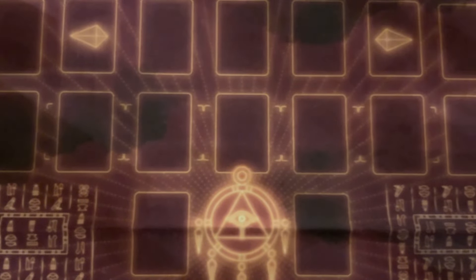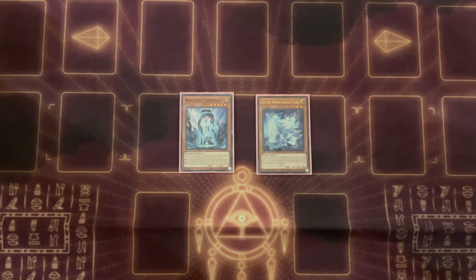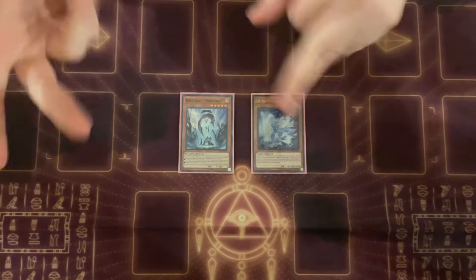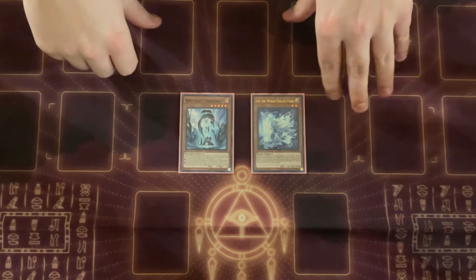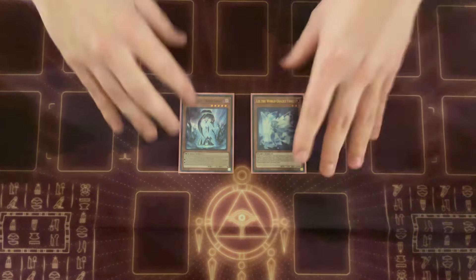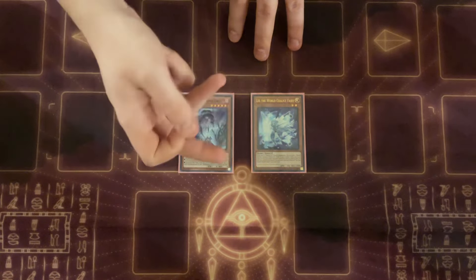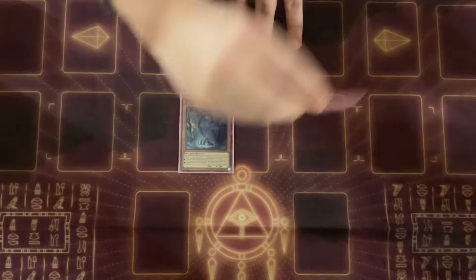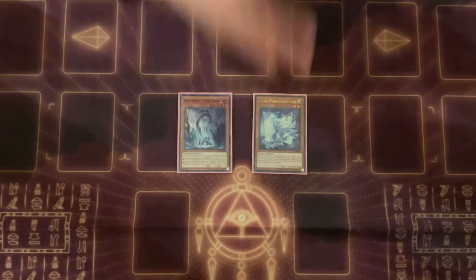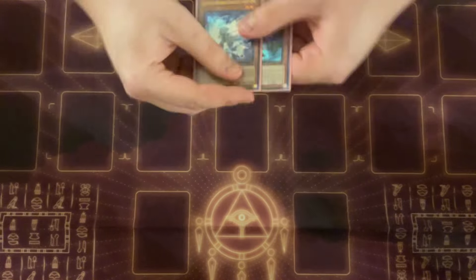Starting off with our main deck stuff — we do the World Chalice engine. These are the only monsters you need to play. I was messing around with playing Unexpected Dai and the two Vanillas, the level 3 and the level 2, because they can help you make Ib easier. But I found the deck gets to Ib fine — you either don't need Ib in every combo or you have other ways to get to it. You need this to summon off of either Ib or Gigantic Sprite, because then you search this, and once you discard this for this card's effect, you're able to actually make Lib — you have to put a World Chalice or World Legacy card in your graveyard before you're even legally allowed to summon Lib. So those are the only two monsters you need.